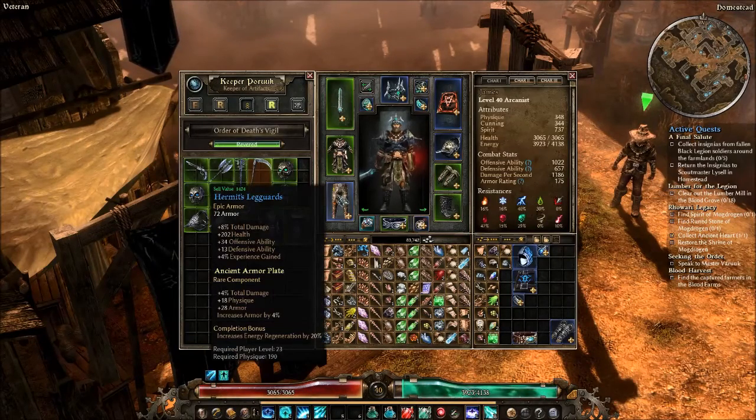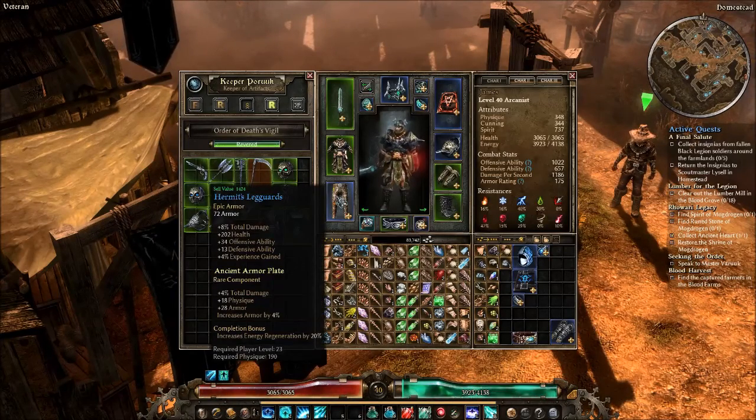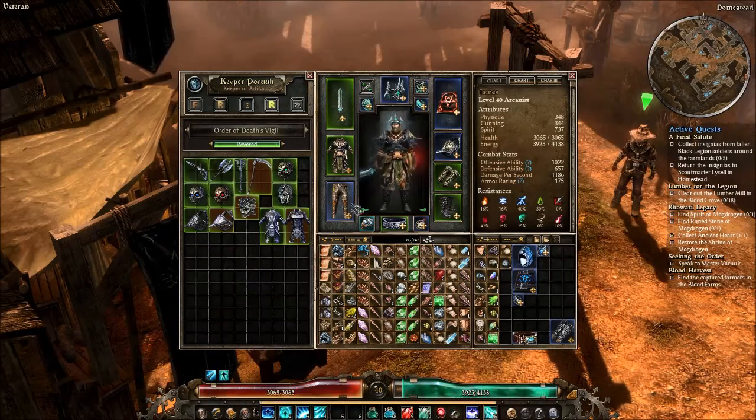My pants are Hermit's Legguards, but you can really go with any pants, crafted or epic — it's pretty much an open slot. You could go with something like Fire Aether pants you could probably craft up, or even Explorer's Trousers and Explorer's Boots if you want the movement speed. The component is an Ancient Armor Plate — the standard component for pants. It's total damage, physique, armor, and armor percent. I have one with energy regen, and I actually think that's just as important. I'd suggest crafting these until you get percent energy or energy regen.